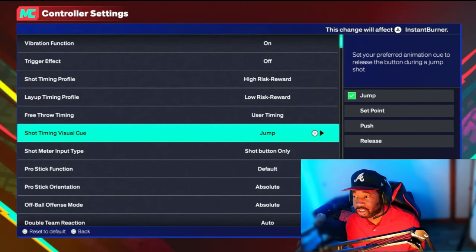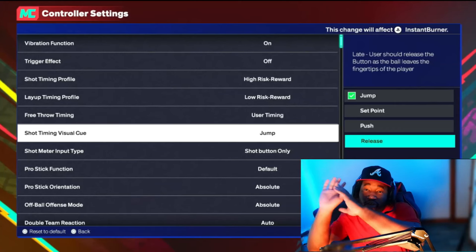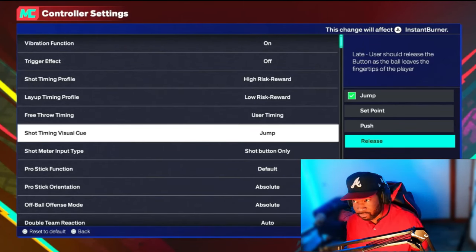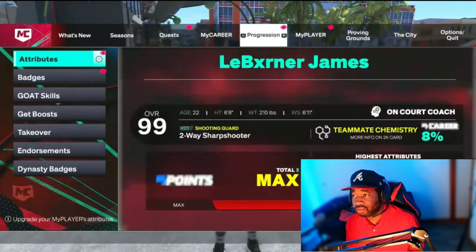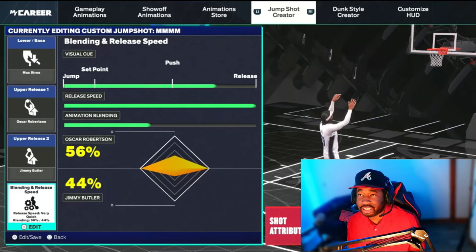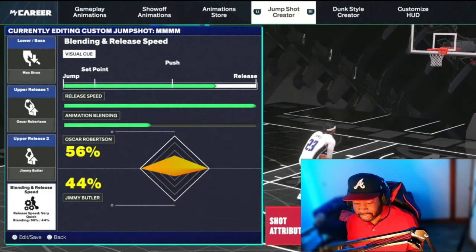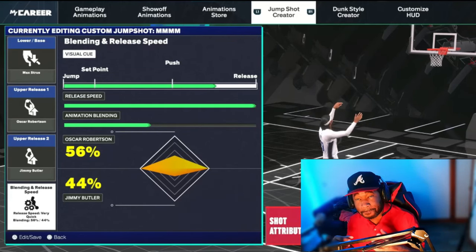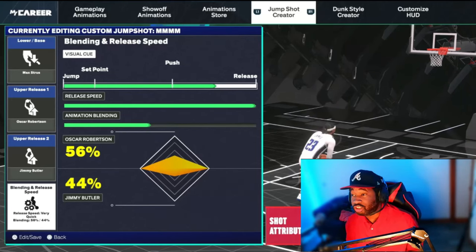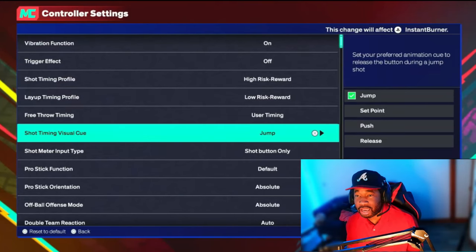Shot Timing Visual Cue is pretty much where you want to release the ball. You have Jump — the fastest — then Set Point, then Push, then the slowest release. This is where you want to release on your jump shot. If you make a custom jump shot, disregard this option because inside your custom jump shot you can set your own visual cue. Let me show you — if I go into a jump shot, at the top you see the visual cue that tells you where to release the ball. You really have to tinker around with it; I personally like mine around Push and Release. If you're using an NBA player's jump shot without customizing, you'll need to use this setting here.